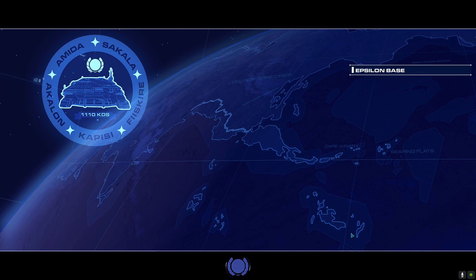This is the world full of desert, and there's the carrier which is home to many units and command vehicles. You can create different types of units in it.